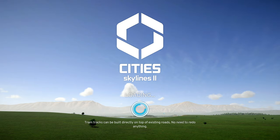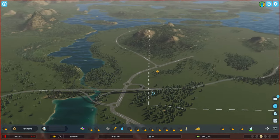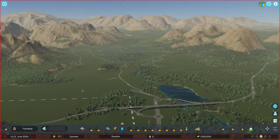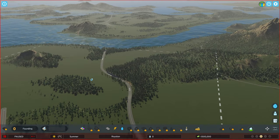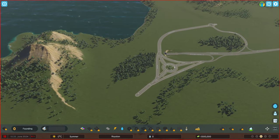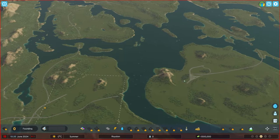Not all the mods I used in the previous series are available yet, so we have to be a little bit careful. But this is how the map looks. I think there's a decent amount of space to build something. It's a little bit hilly. There are some tunnels here - there's a tunnel going all the way down here, so we can continue over here if we want to.